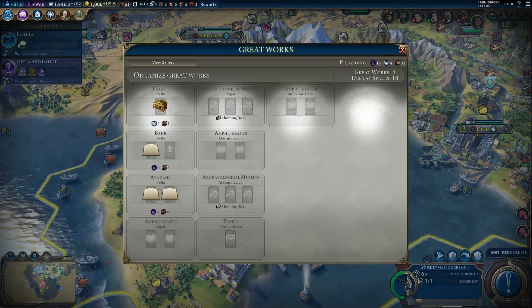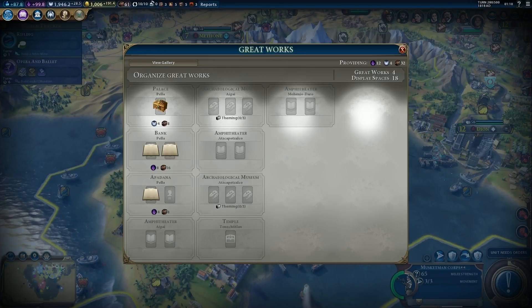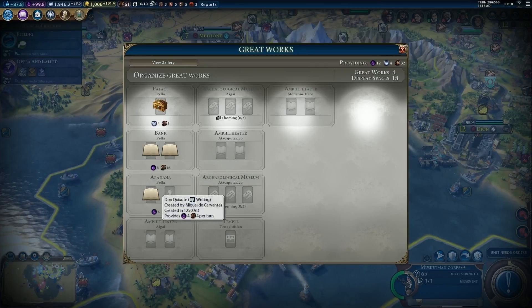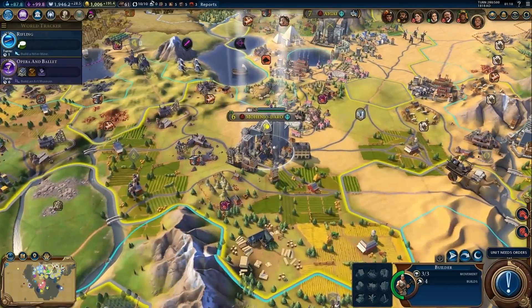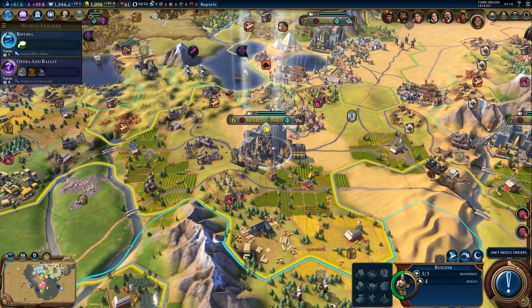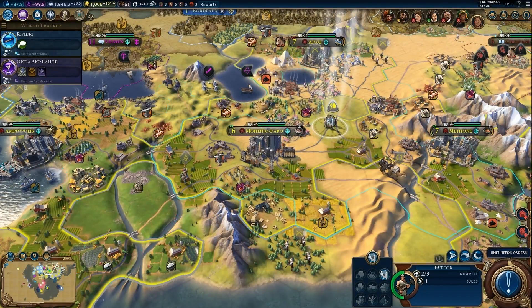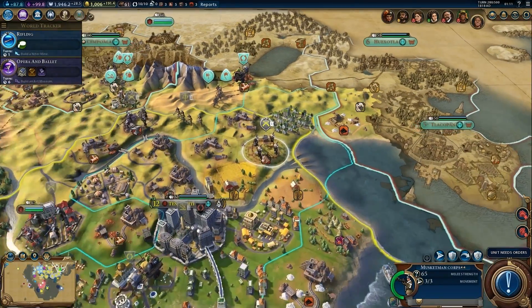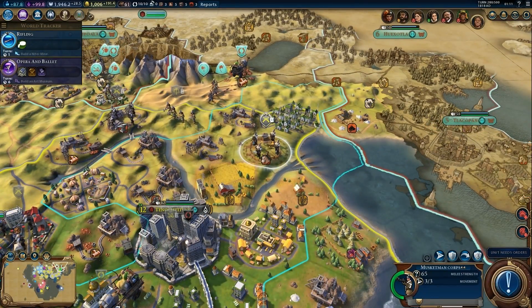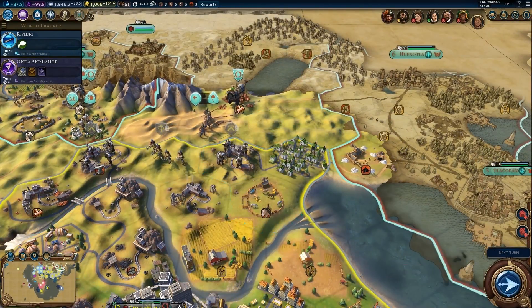I can create a great work with Jane Austen here. The builder that we have is going to build a farm. I'll move this military unit into position and fortify them there.